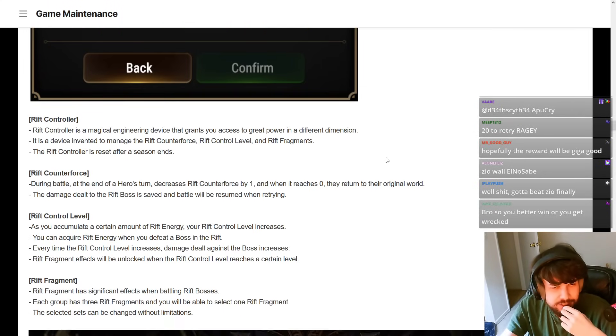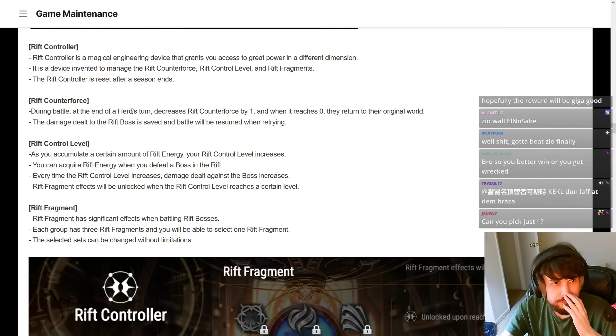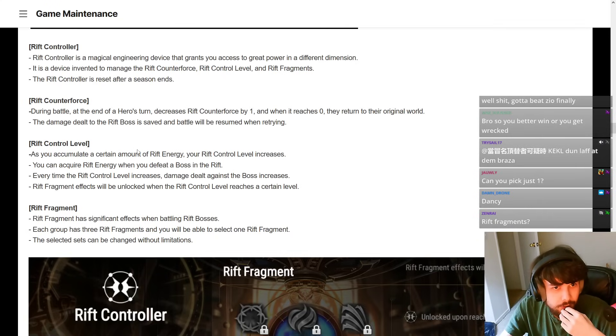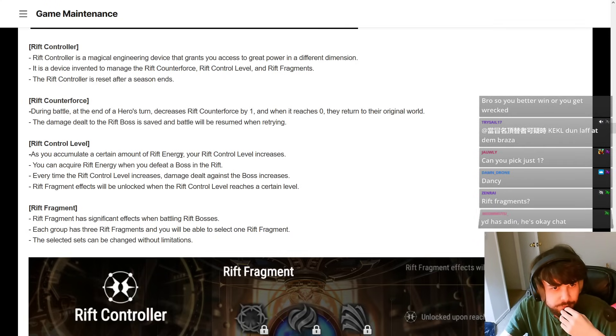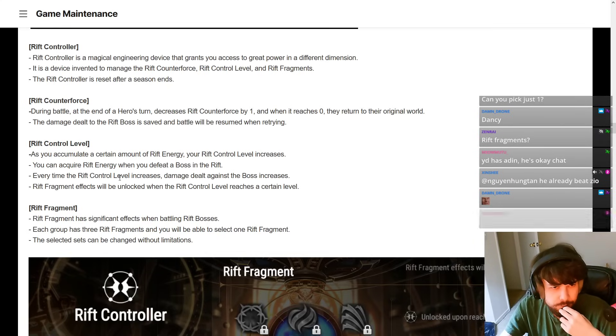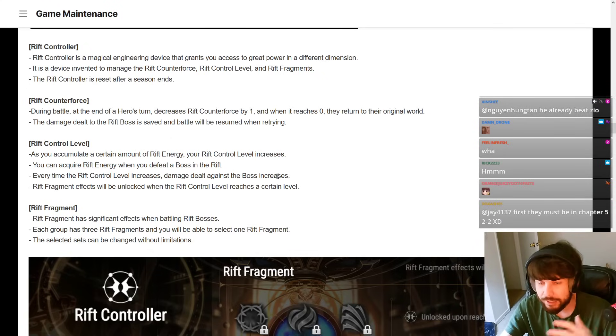It resets after the season ends — I think that's what gives you all the bonuses during battle. At the end of a hero's turn, the rift count decreases. As you accumulate rift energy, the Rift Control level increases. Every time the rift level increases, damage dealt against the boss increases, so these are all bonuses that make it so you're able to kill the boss easier — and they reset at the end of every season.